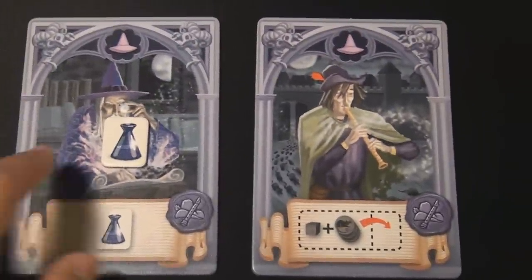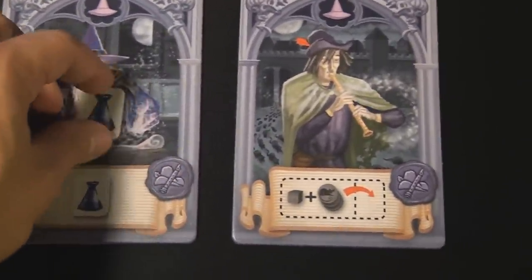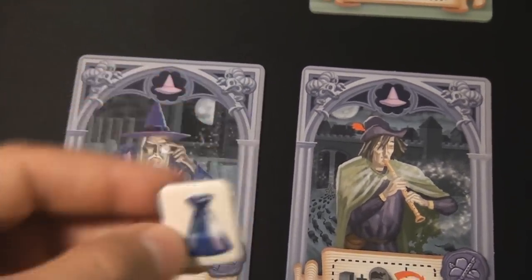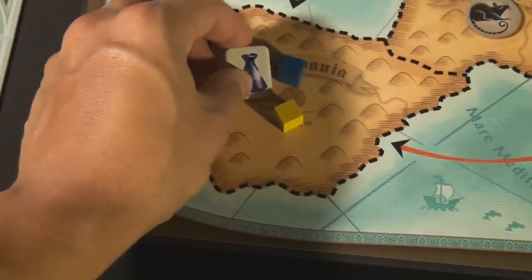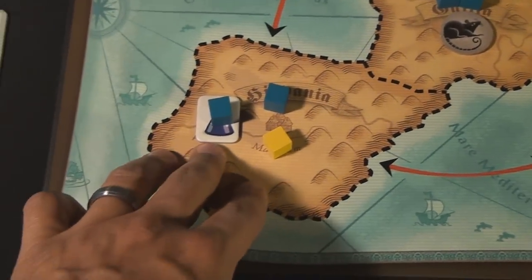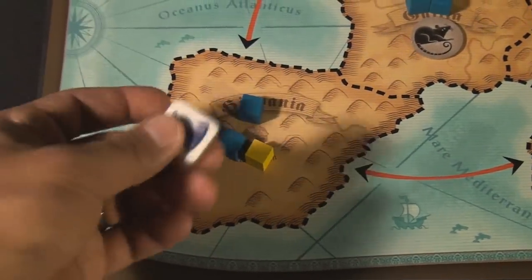Next there is a new wizard and a new Pied Piper card. The wizard simply has a potion icon, and there are several thick cardboard potion tokens. When you use him, just tap him and place one of your cubes on a spot. If a rat attacks that area you can expend the potion instead of losing your cube. It is quite nice to have.